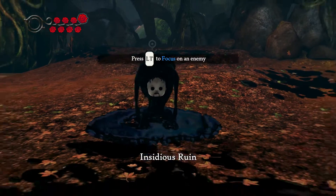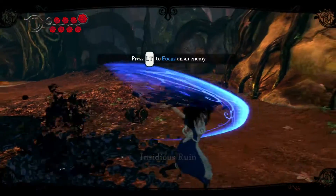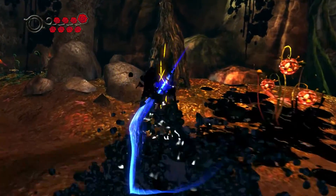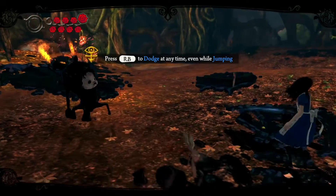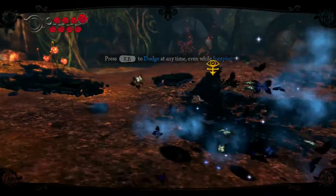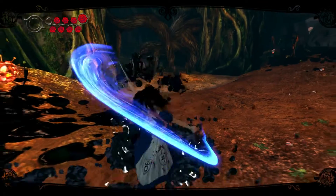Insidious Ruin. The Ruin enemies are new and unique to this game — they weren't in the original, where enemies were more in keeping with the original source material. This is like the new thing which is corrupting Wonderland. You can dodge, like so, by turning into butterflies — it's basically this game's version of an evasive roll, like from 3D Zelda games or the Souls series.